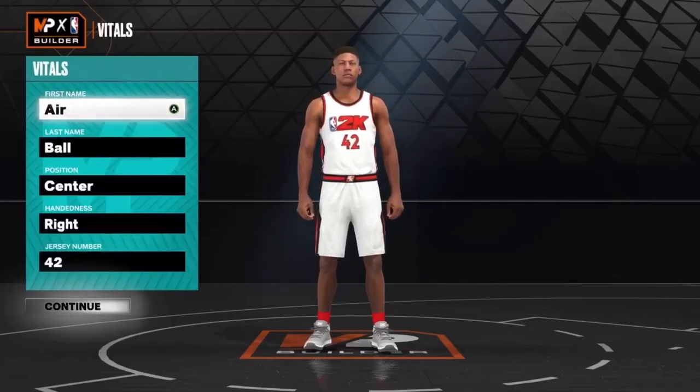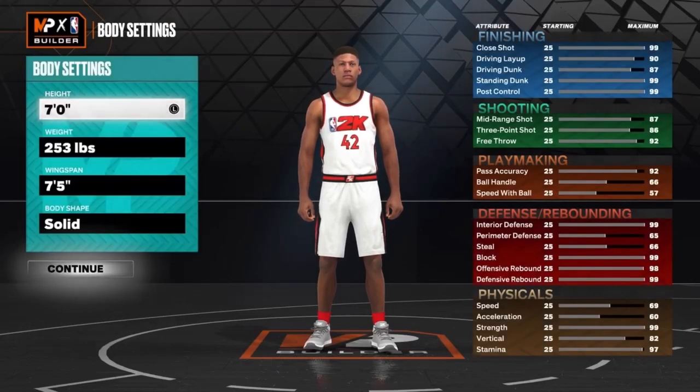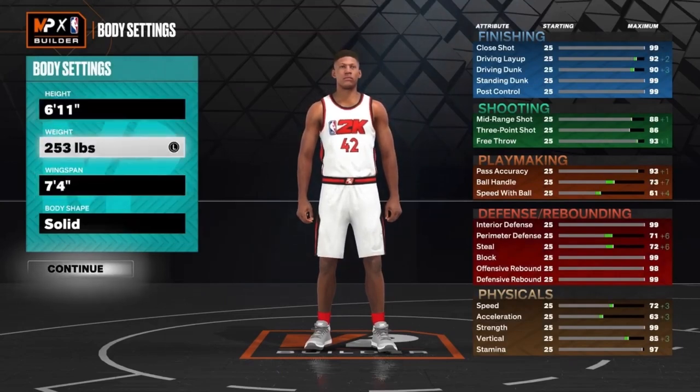Alright, so what is up guys, Zerball here, back in another video. Today I'm showing you guys the best Nate Thurman build on NBA 2K23. So basically, this build gets a 99 rebound, 99 block, insane defense, contact dunks, all that stuff. Make sure you like, comment, and subscribe, because we're on the road to 2,000 subs. Let's get right into it.